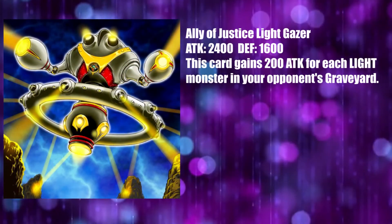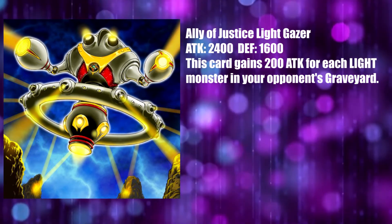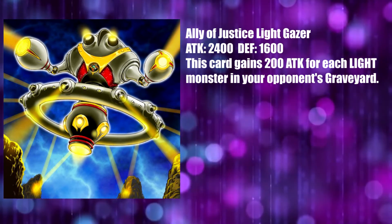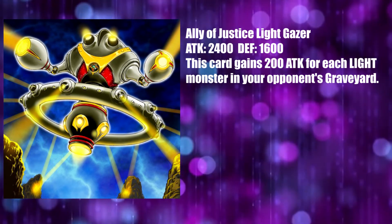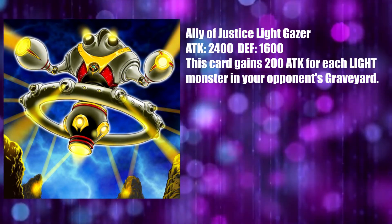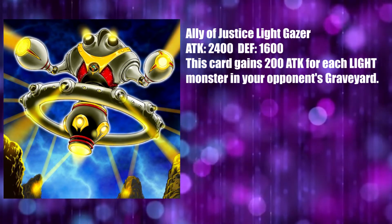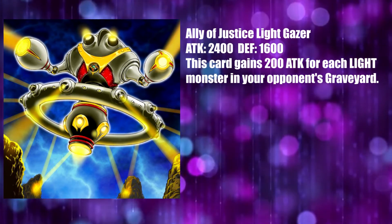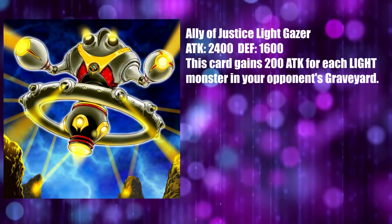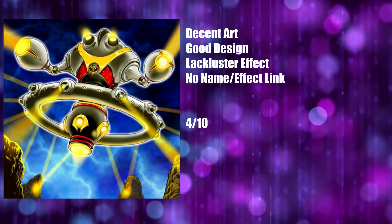Thank goodness we're at least back to some sort of theme with Ally of Justice Lightgazer. It's got Ally Mind in it, which is a nice little touch, but it doesn't perfectly fit with the aesthetic. It lacks the sleekness of other good Ally of Justice cards, with this one being much more rounded in design — going for a much more bulbous design reminiscent of certain Japanese aesthetics, rather than the sleek alien design. The color scheme is at least correct, which lifts it up a bit. I'm not really sure why this is called Lightgazer though. The effect and name really don't fit with the overall conception of Ally of Justice monsters as fighters of light — this one seems to be using it rather than fighting it, possibly turning the worm's power against it by drawing power from light in the grave. It's somewhat different and lacks real continuity and theme. In any case, this card gets a 4 out of 10 — it's better than nothing, but it is disappointing regardless.